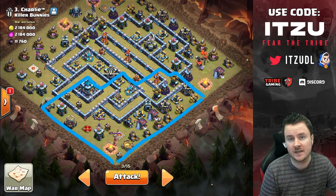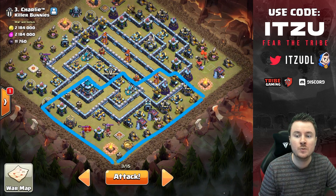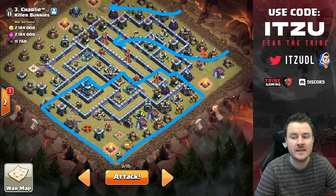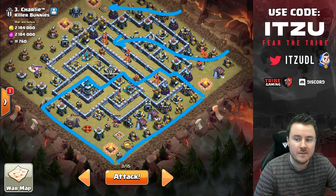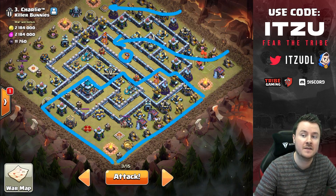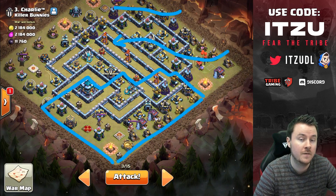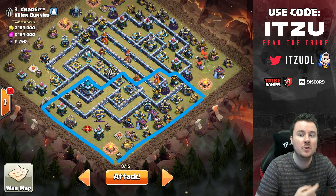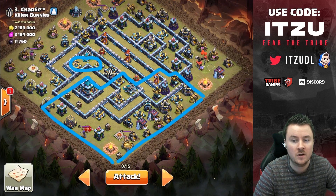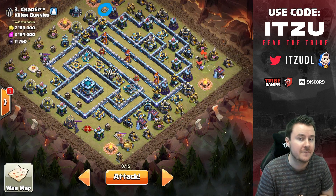What's the follow-up? We need to think about what resources we need in our queen charge — the queen, some funnel troops, and the yeti blimp. We could do a hybrid and use the king at the top side to overpower the base, but the multi-inferno tower is disrupting damage a bit, and on the back end we still have the scattershot and two X-bows.